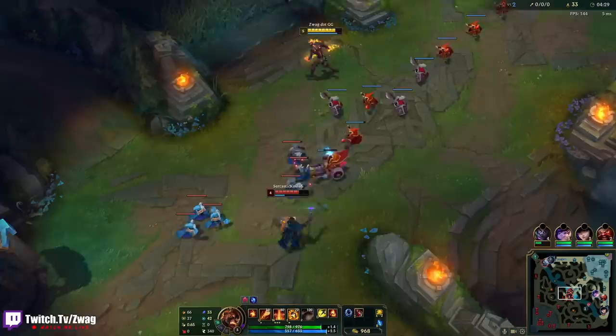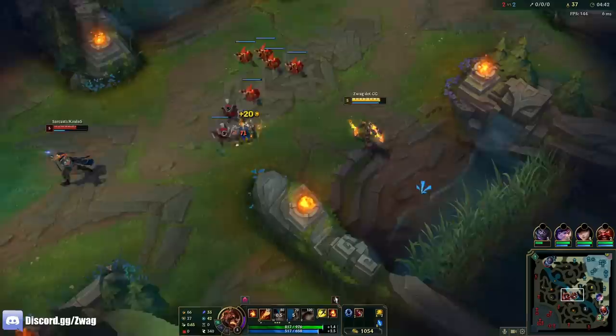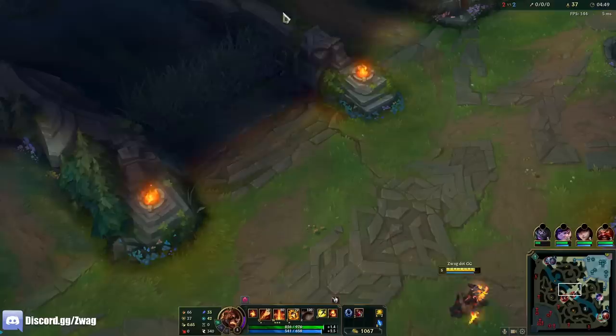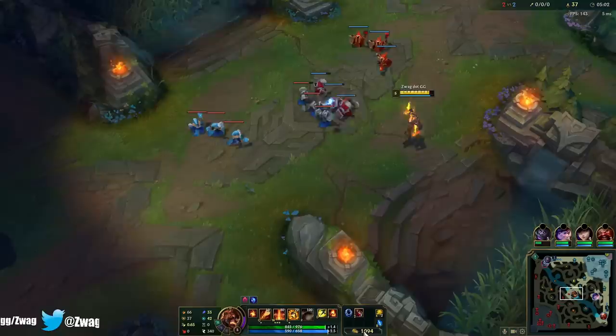Udyr was topside, so I shouldn't be standing here — I should actually go down here to stand. But he's not getting close to us, so we'll just keep poking with the E. I don't need to ward because I saw him up topside. So if he is going to gank, he's going to come through over here, and if I'm already down here I should just be able to walk away. Or just stun him.